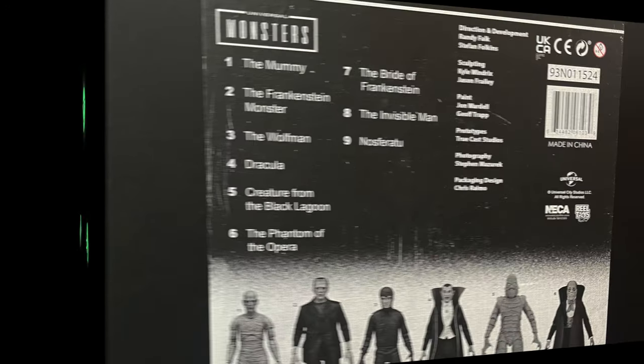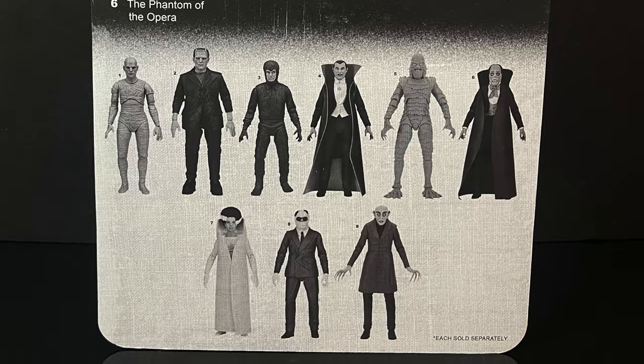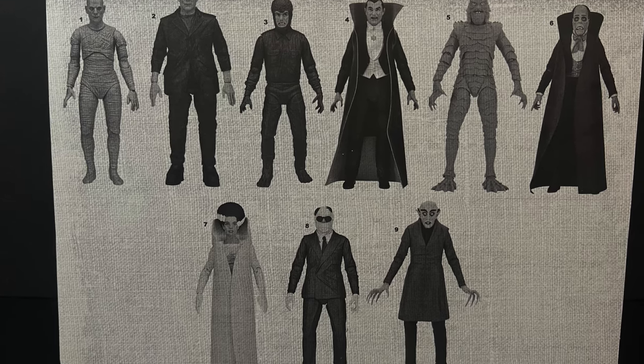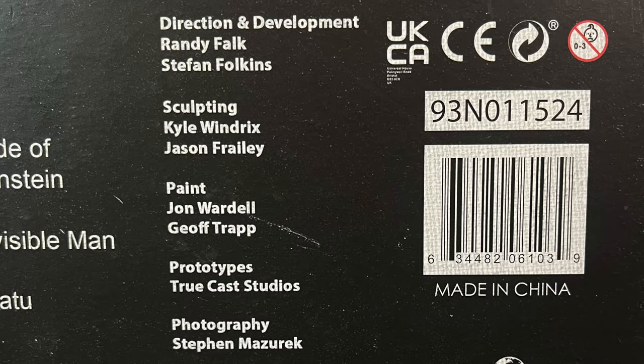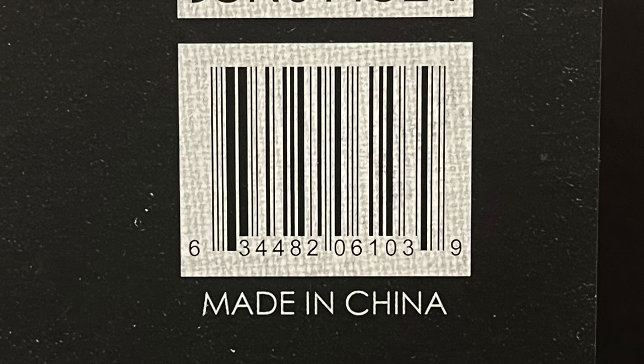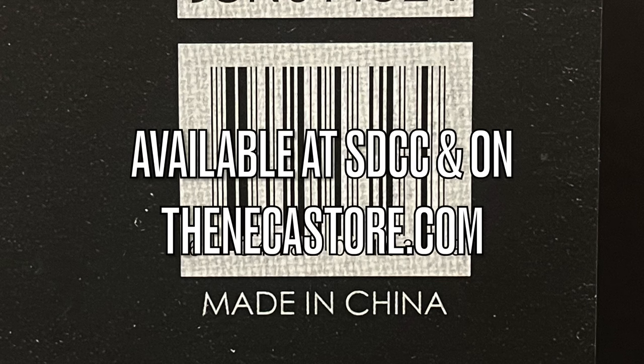A lot of people will want to keep him on the card, and you can see him glowing so good. On the backside of the card back it's very simple, but you get a look at all the Universal Monsters they've done so far, with Nosferatu getting his second release on a Remco retro card back. He will be available at San Diego Comic-Con 2024 exclusively, or starting June 26th through the 28th you can head over to the necastore.com and pick one up.